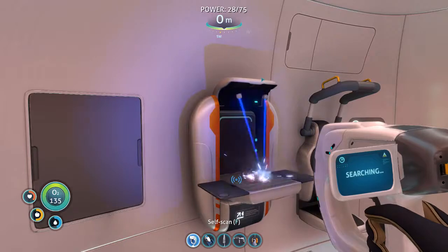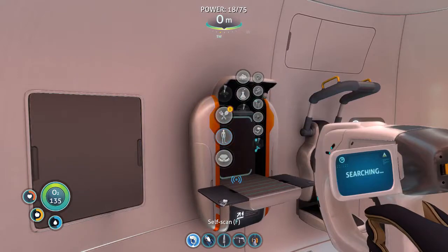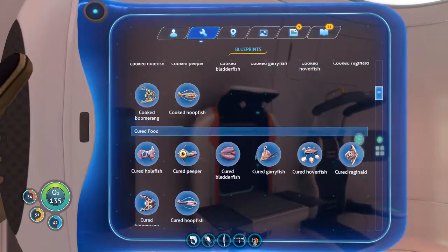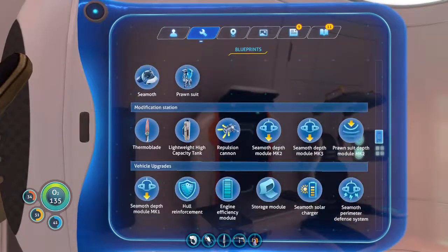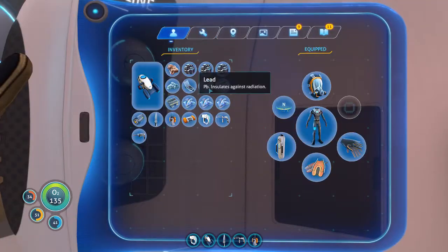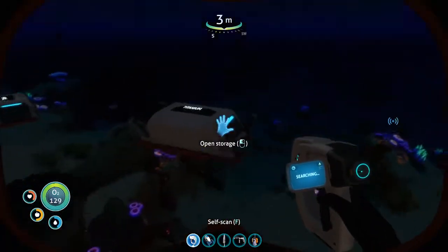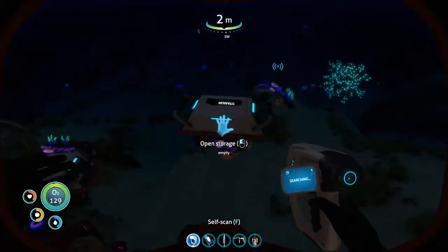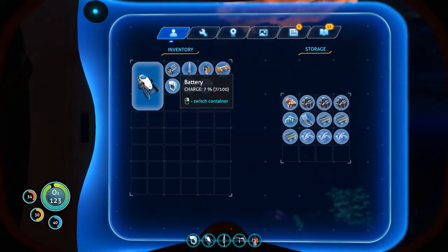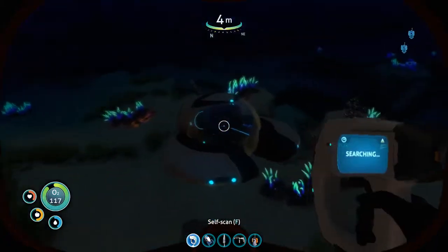Copper wire, computer chip, advanced wiring kit. Is that everything? Oh, and we need to go get the loot kit. Is there just like an empty one? Yeah, okay good. May as well take the Seamoth because it's the quickest.